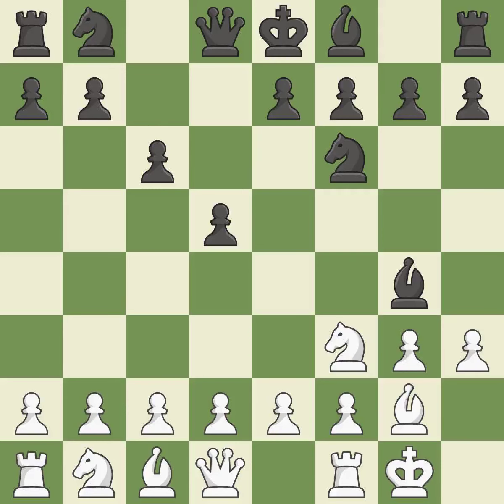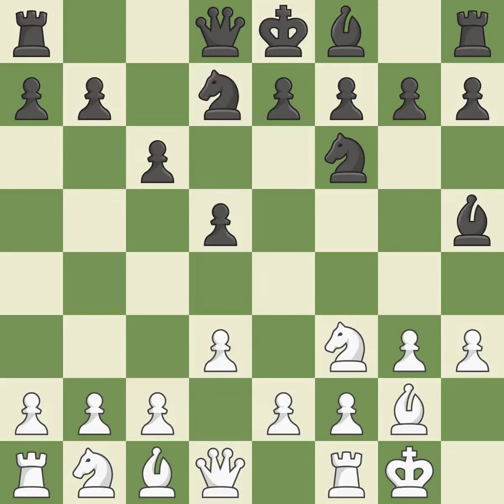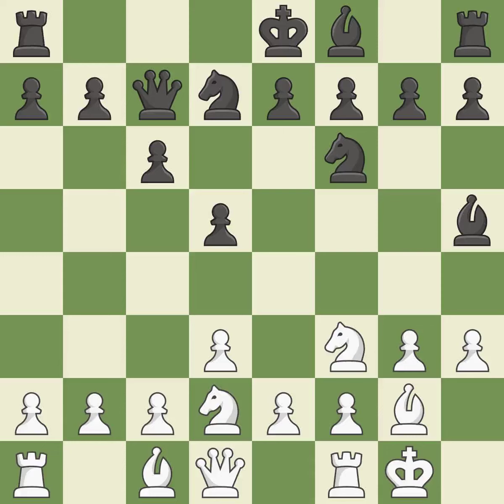A pawn kicks the opposing bishop, forcing it to move or risk being captured. The bishop is now on a more secure square and will be better off as a result. A knight moves out of its beginning square and into the action. This develops a knight from its starting square, activating it. It is the final book move. A queen moves off of its beginning square and into the action.